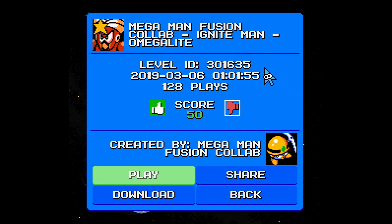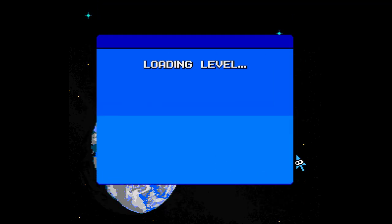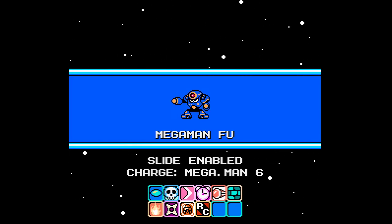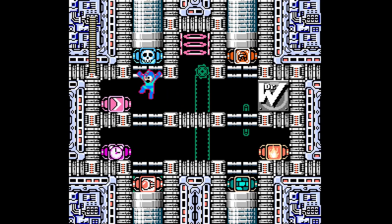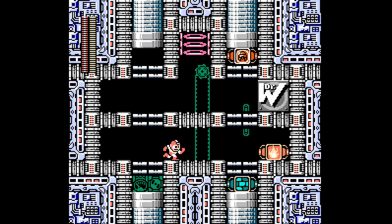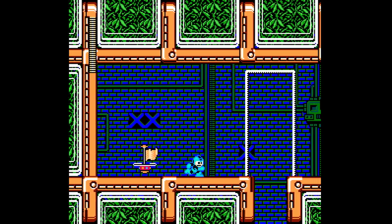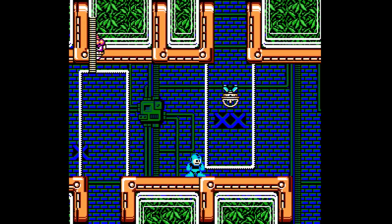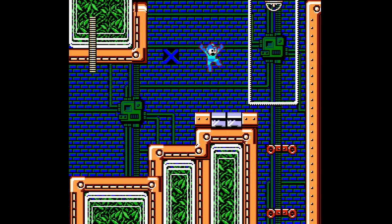The next stage will be Ambush Man. Here we are with Ambush Man — 69 plays and a score of positive 20, the seventh stage. This music is pretty sweet too, I have to say. Maybe we'll even have some darkness elements here to this stage.